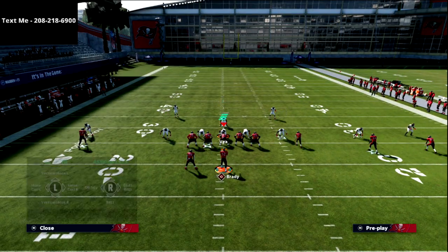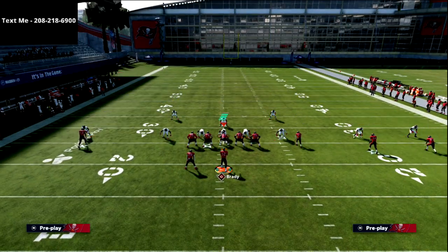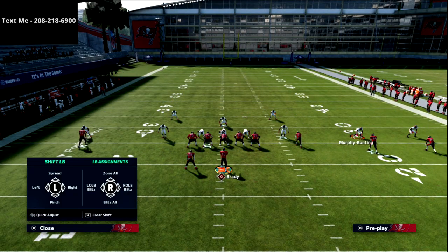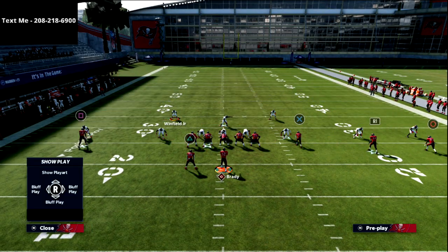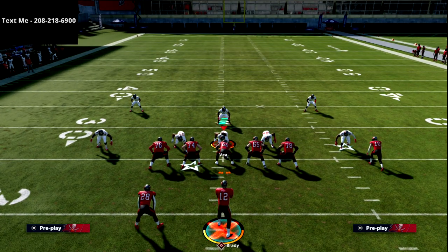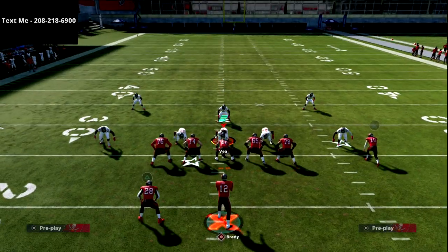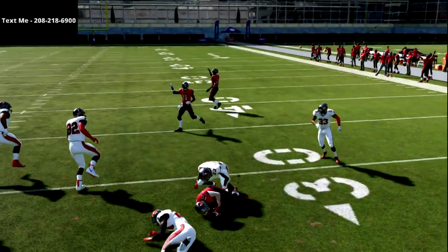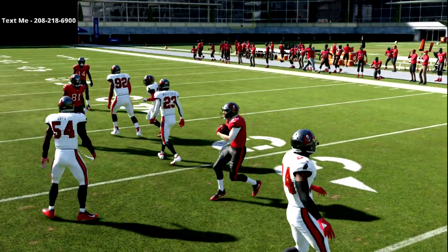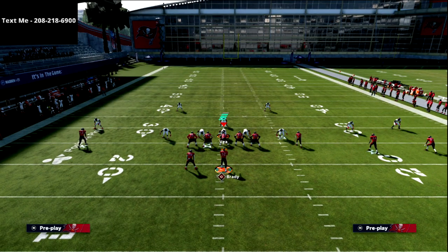Now let's talk about what happens when you get a blitz — because you will get pressured out of this since you don't have a tight end, so opponents will just blitz. Stick is a really good play for the blitz — you just go bam right there, easy every time. There's really nothing better against the blitz than Stick.